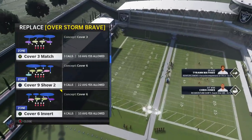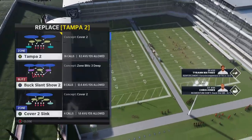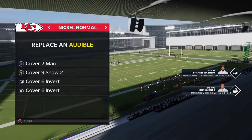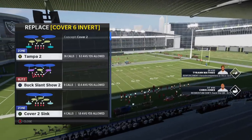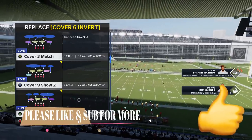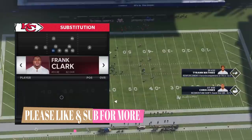The coverages are: cover nine show two, cover six invert — we're going to add that — and there are also a lot of really good blitzes out of this formation. I'm not going into that today, but the buck slant show two is a really good blitz — I might show that in an upcoming video, hit the like button if you want to see that. The last play is cover four quarters.